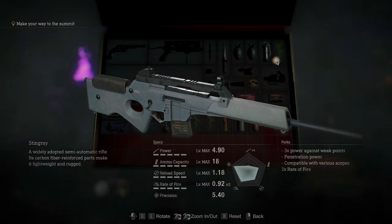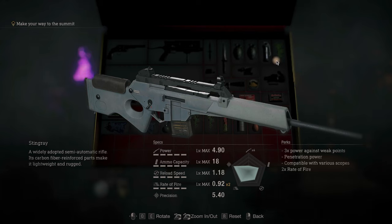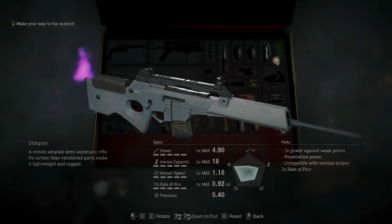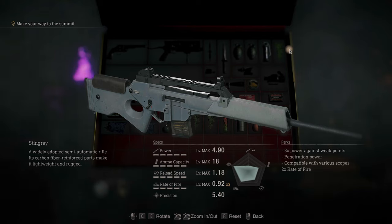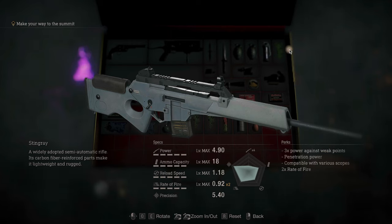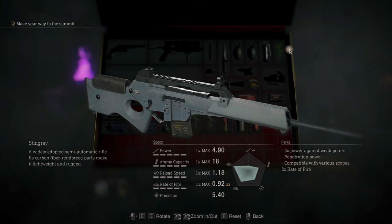There are two metrics we have to consider here: one is DPS — damage per second — and one is DS — damage per shot. It boils down to how you're going to use this. Stingray is much more compact and much more dependable even for closer quarters. The 1903, not so much, unless you take off the scope and go commando with it — but I wouldn't really suggest using it that way. There is another rifle in the game that can be used in that fashion, but it is so far removed in utility from these two that it will warrant its own video. The CQBR is a totally different beast.